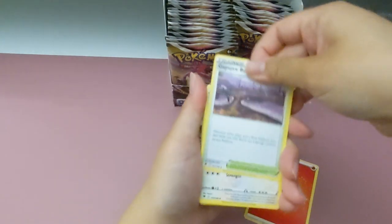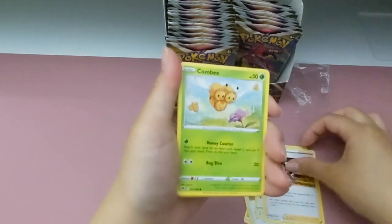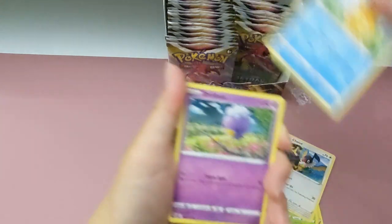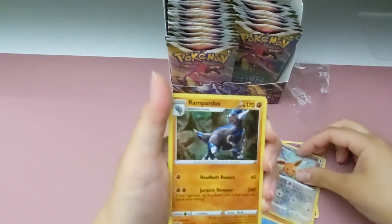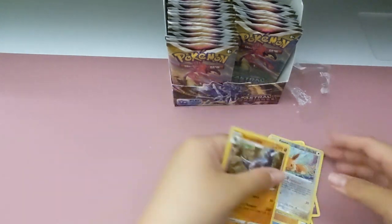Fire energy. Starting it off strong, right? Yeah. Roxanne. Yeah, Roxanne. An Eevee. Okay, okay. Two holos. Yeah, awesome.